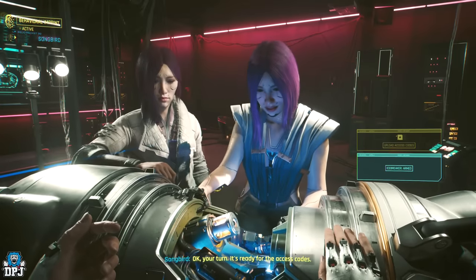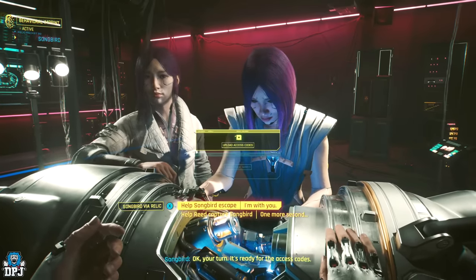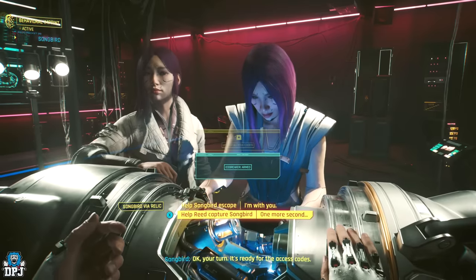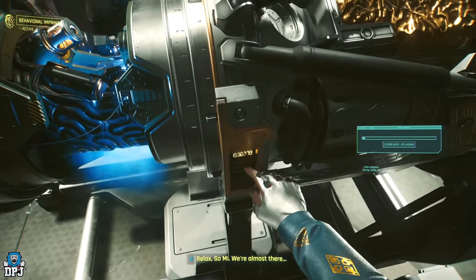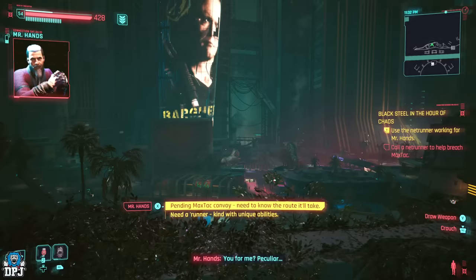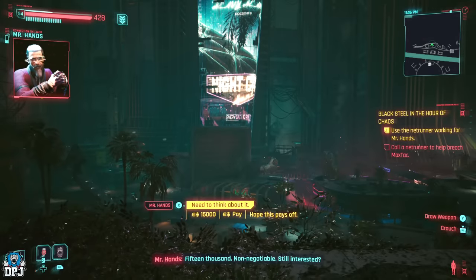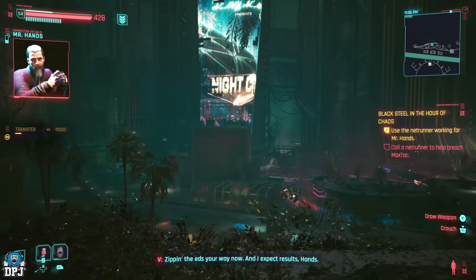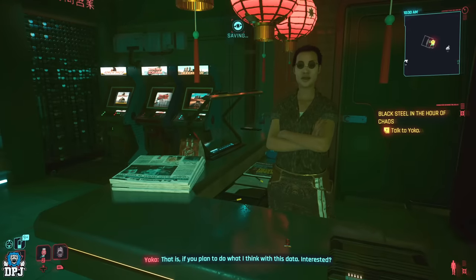When you get to the end game Firestarter mission where you have to choose between Reed and Songbird, if you choose to side with Reed, upon completing the Firestarter mission, your next mission will be called Black Steel in the Hour of Chaos. At the start of this mission, you want to opt to call Mr. Hans. Within this convoy, you need to get his contact to extract the information, but it costs you 15k — pay this. You will then be directed to a netrunner called Yoko within Kabuki.